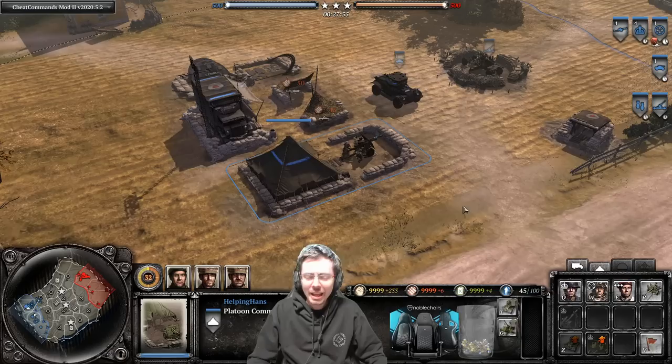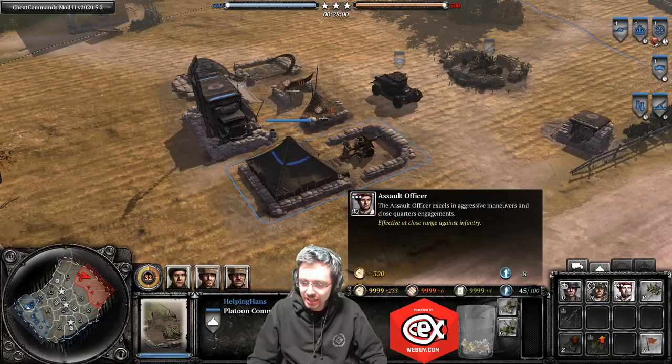As you can see here, we have the sappers on Q, the sniper on W, the Sword Officer on E, and the six-pounder on the R hotkey.